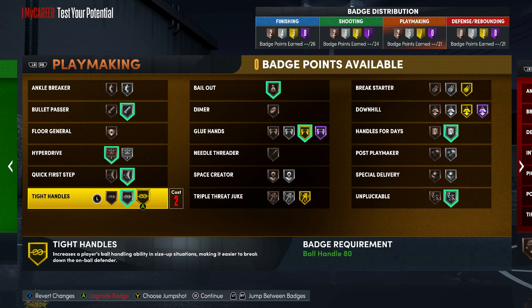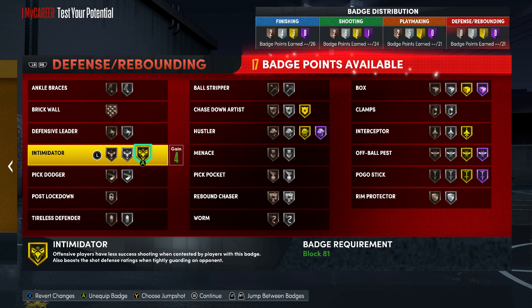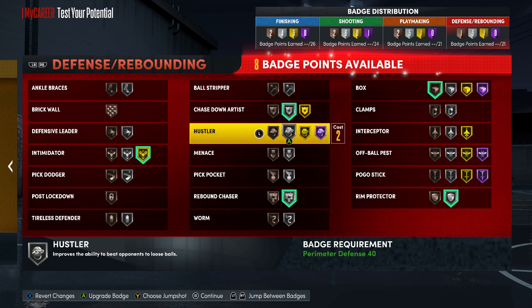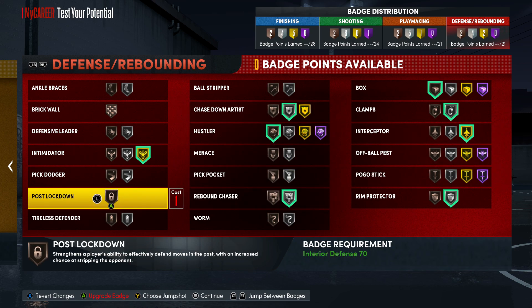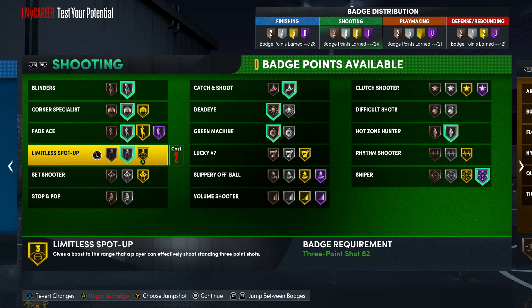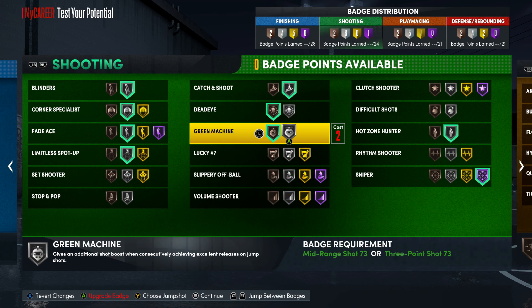Defense will be a little tough with 21 badges. Put Intimidator up, Chase Down, Rim Protector — need at least one — Box Out, Rebound Chaser, Interceptor, Hustler bronze, and Clamps. Personally, I'd suggest putting one more in shooting and the rest in defensive rebounding to make the build a bit more OP, or spread some more into finishing. You could put more on Difficult Shots silver to be really like Larry. It's up to how you play.